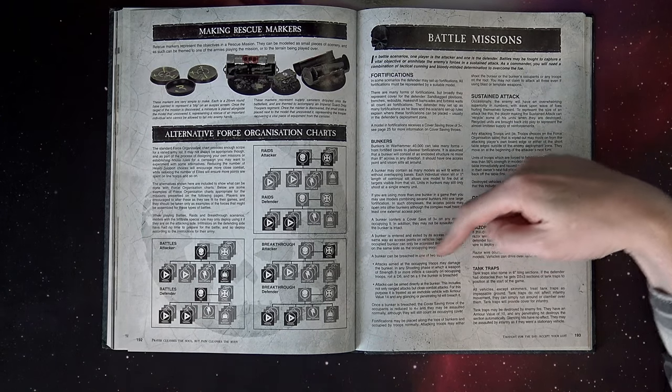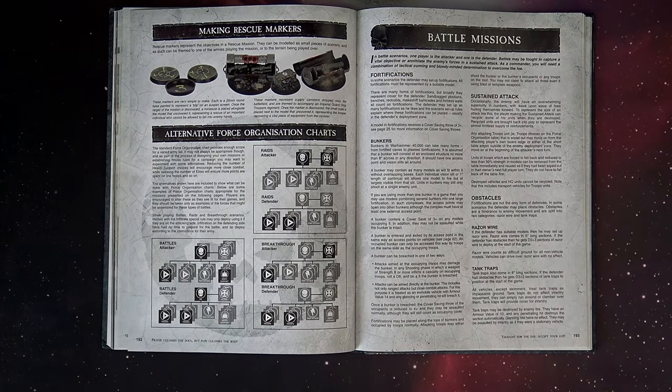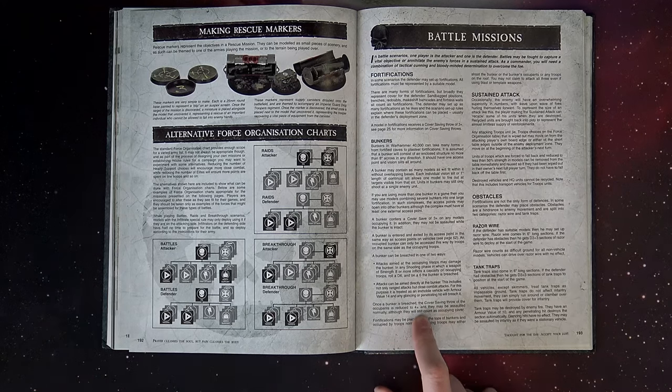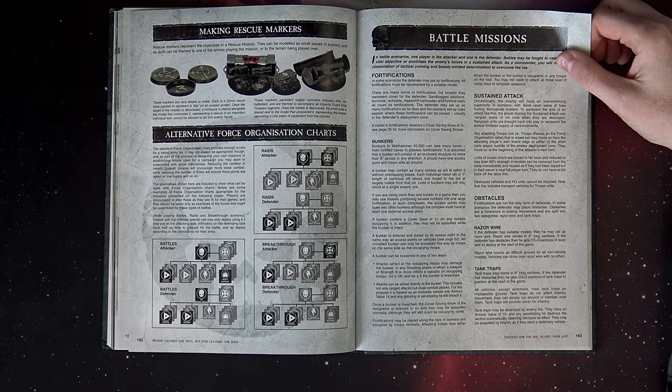There were ways to breach bunkers if you hit them with a strength 8 weapon. Remember, strength 8 was like the D of back in the day — like, oh my God, you've got a strength 8 weapon. They were armor 14 and gave a saving throw once breached of still 4-up, which was pretty cool — a cover saving throw.